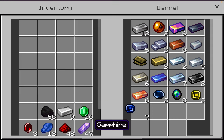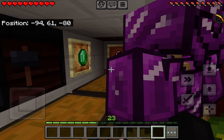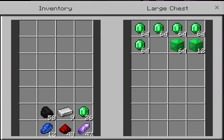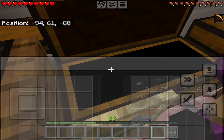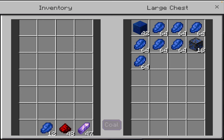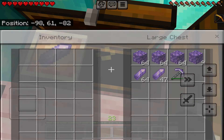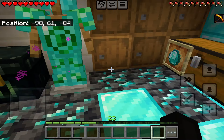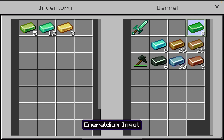Let me just put all these away. This one's going to be a hard one, but that's for rubies, then eventually emeralds. Iron, coal, lapis lazuli, amethyst shards, and redstone dust.